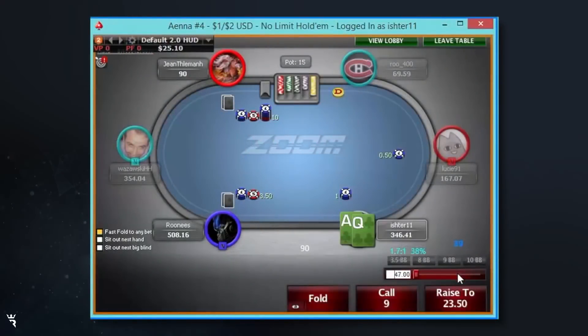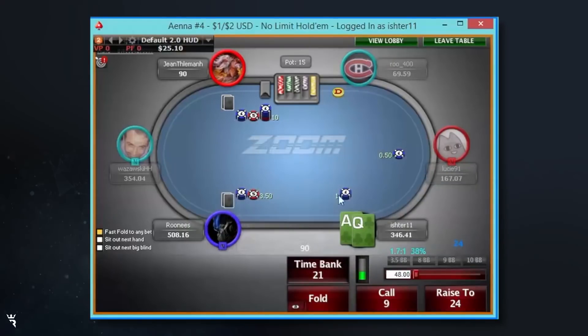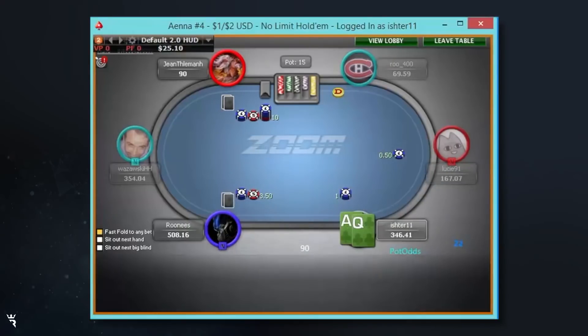This one is going to be called for that range pretty much always, but it's less of an attractive spot because this guy is like a super nit. But I mean, this is just such a great hand and one that I don't like folding.